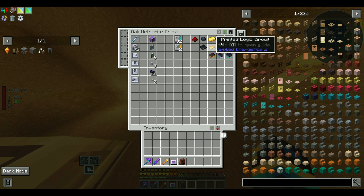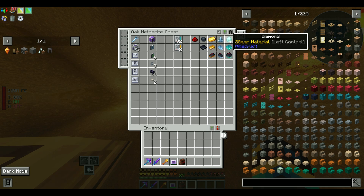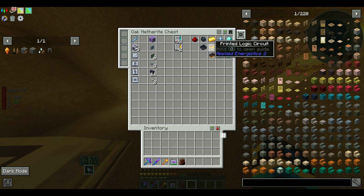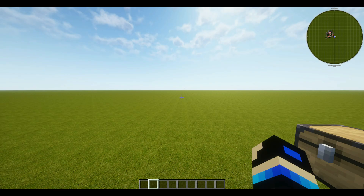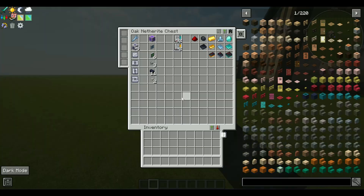To the right is our filtering — this is what's going to go inside the buses when we set everything up. We need one of each resource: redstone, silicon, gold, certus, and diamond. Under that are the printed products: printed silicon, logic, calculation, and engineering. Below that are the completed processors for logic, calculation, and engineering. I'll try to keep these in order for consistency.